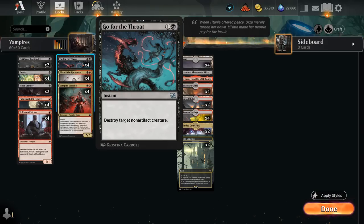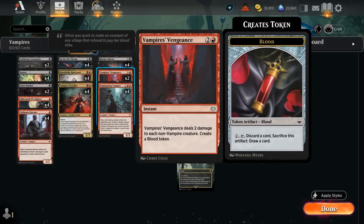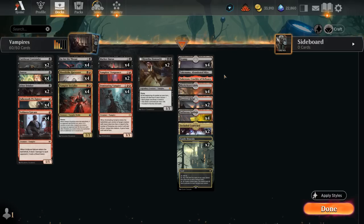We also have four copies of Go for the Throat as additional spot removal to clear larger creatures that might be a problem. Then we have two copies of Vampire's Vengeance, which shines against aggressive decks like mono-red or mono-white where we can deal 2 damage to each non-Vampire creature — it can often be a one-sided board wipe — and we also get to make a blood token.